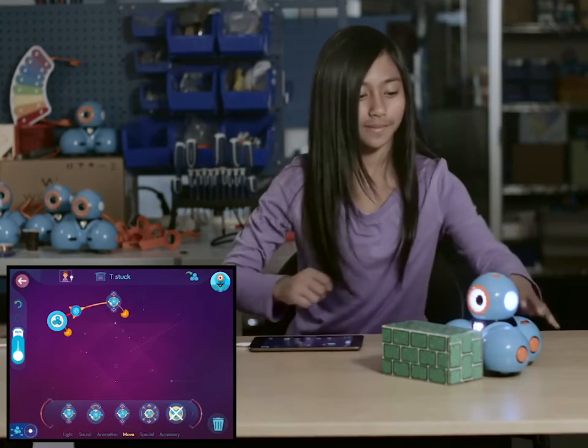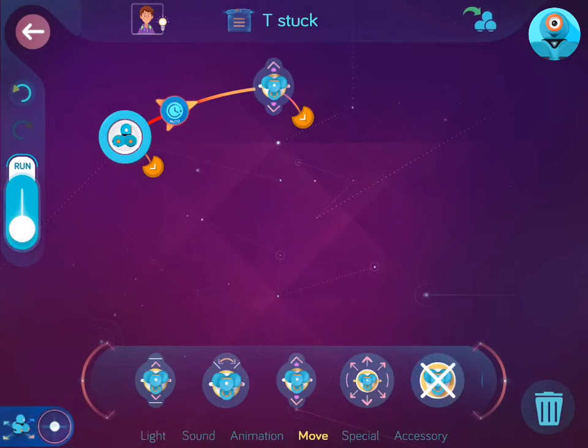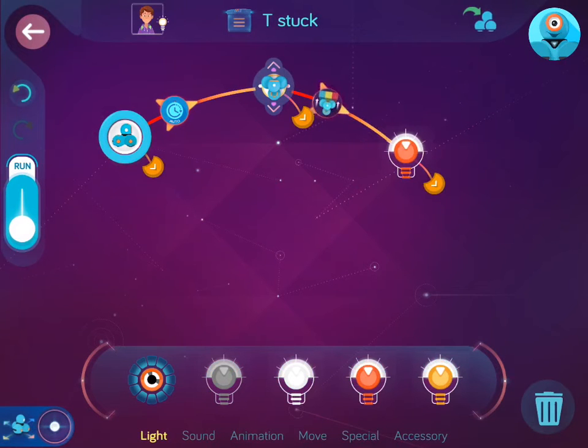Mission accomplished. Now let's put that to use in the state machine. So now, when Dash gets stuck, the lights will turn red.